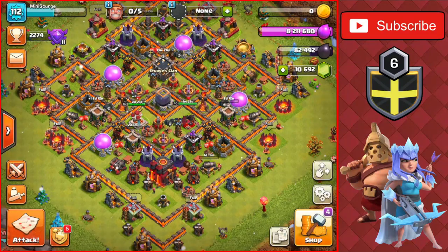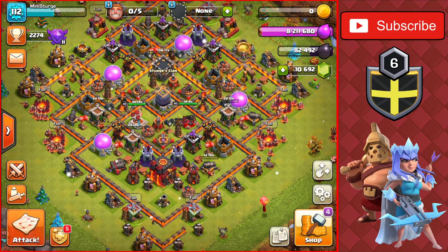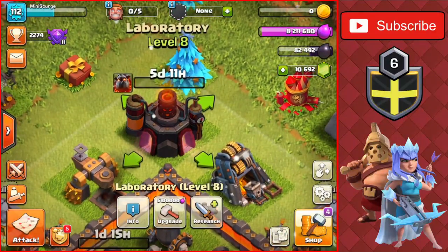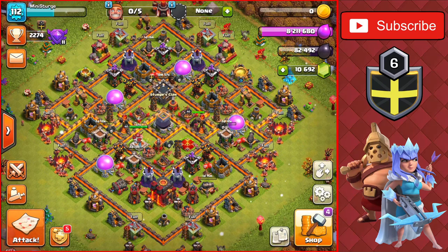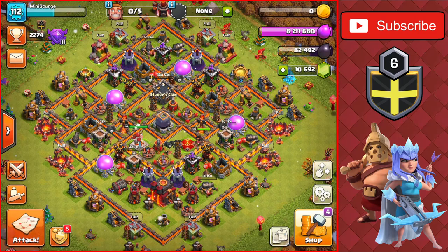We got a ton of loot today — almost 8 million between off-camera and on-camera raids — and we have five builders going as well as the lab working on the lava hound to level three. Very good stuff for today. If you enjoyed the video and haven't already, leave a like and subscribe, and I'll see you in the next one — peace out.